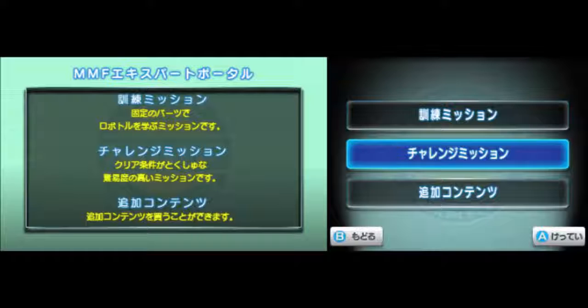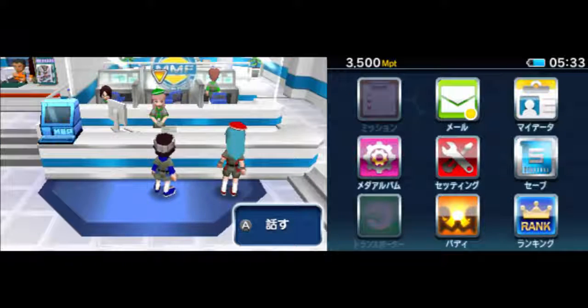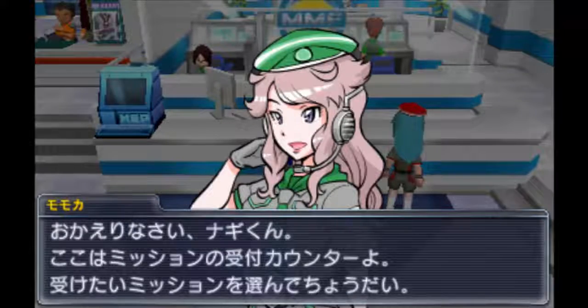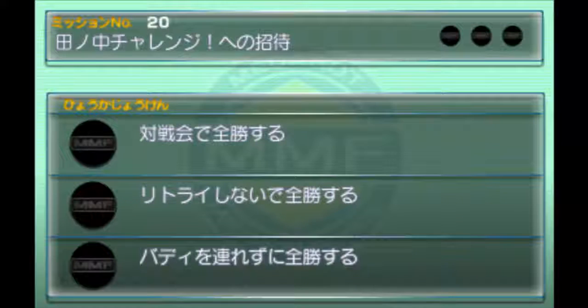God damn it, I hate when that happens. Wasting an extra two minutes. Mission, please. Okay, Mission 20: Tenochu Challenge Invitation — participate as a guest metafighter in the roll battle tournament taking place in Tenochu Works. During the Tenochu Challenge Tournament, roll battle and be undefeated. Conditions: be undefeated in the competition, win without a retry, win without a buddy.